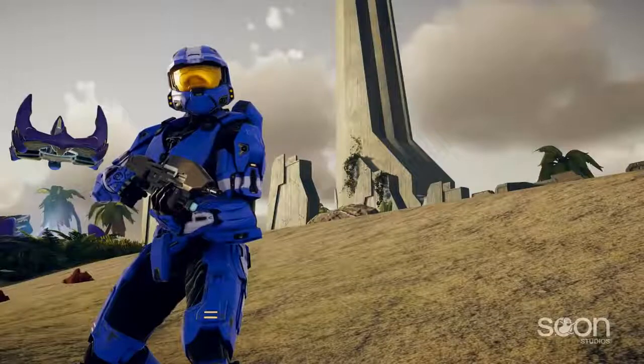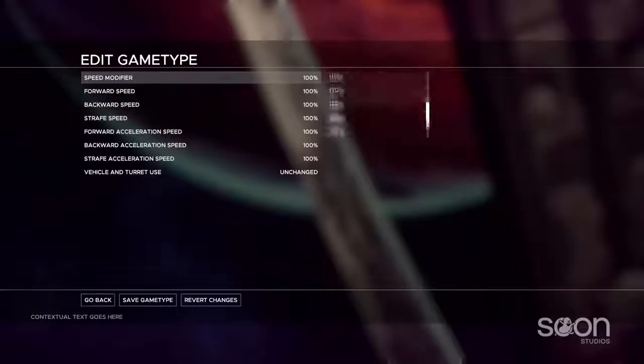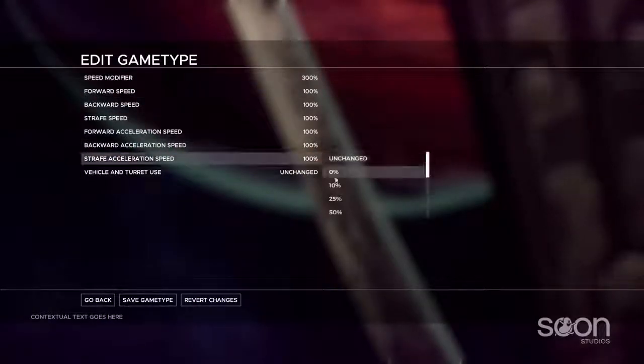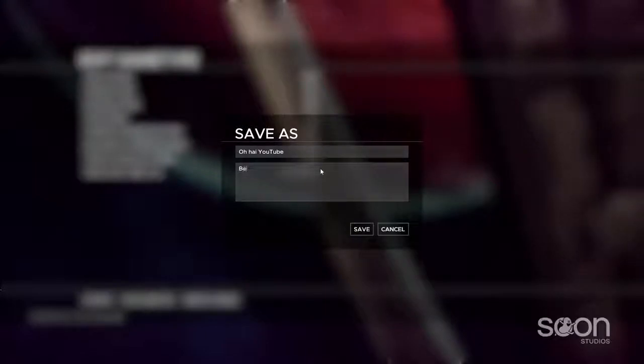If you've been following our weekly updates, you should already know that our menus now look like this. What you haven't seen is the crazy number of game type options that will be available. Of course, everything you remember in the original games is returning. You can edit pretty much any aspect of the game that you'd like, and then save this variant and share it with your friends — or your enemies. The possibilities are truly limitless.